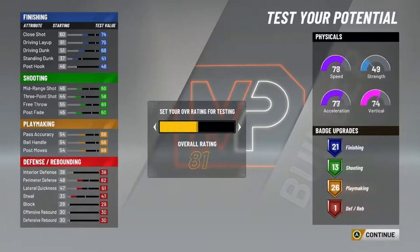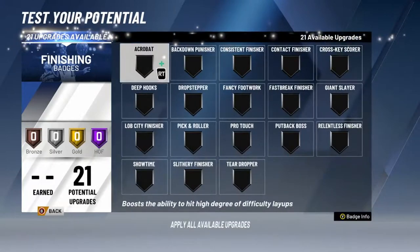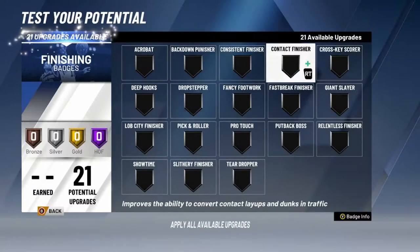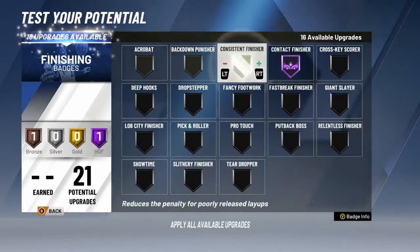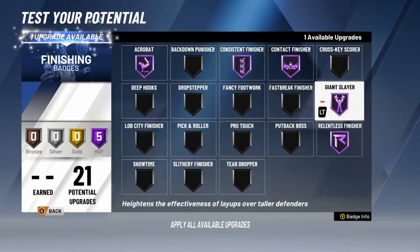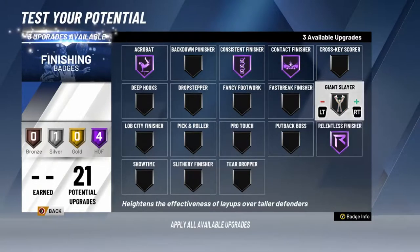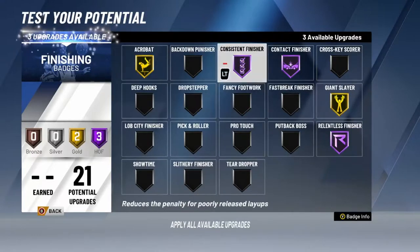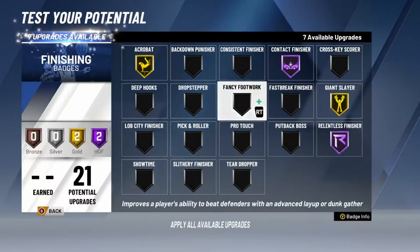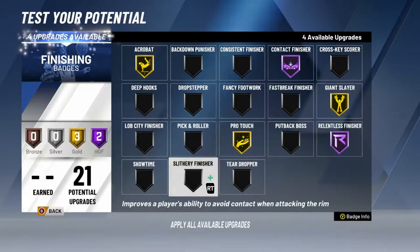Obviously we're going 99 just so you can get the full experience. Some footage got leaked — I don't know if I'm going to put it on the screen because you know how it can be with the leaks. You get to choose what you upgrade, which is so dope. You get 21 badges. If I had to choose — let's just keep it simple — maybe go giant slayer down to gold or silver. I do pro touch, slithery finisher a little bit so you can really get in the paint.